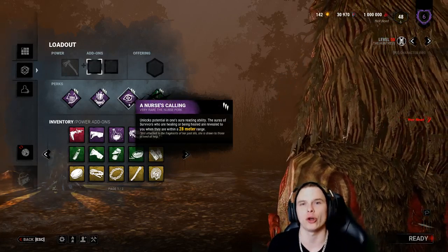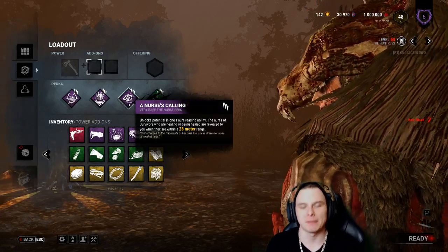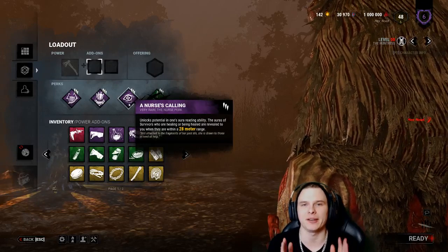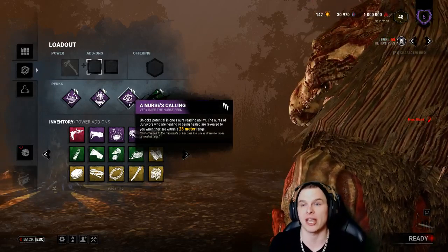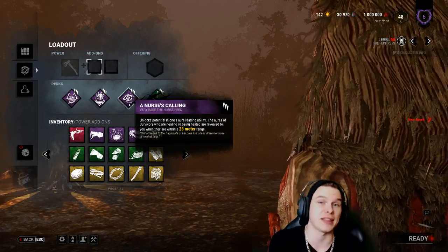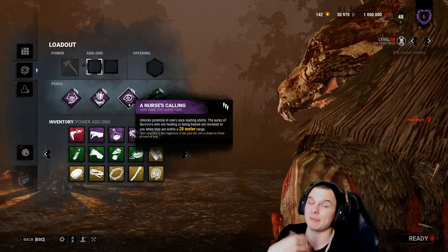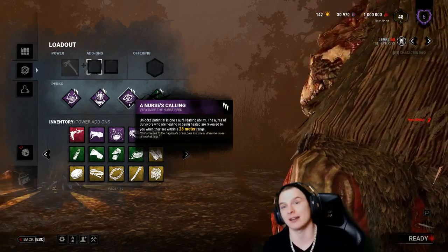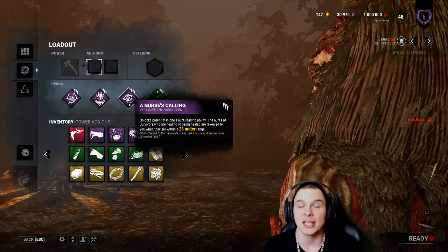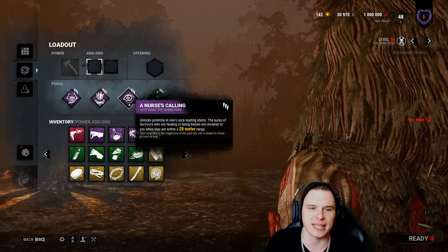Notice there's nothing to speed up the game - unlike the Trapper who should run Enduring, Brutal Strength, and Bamboozled. The Huntress doesn't need those because she can play smart with light-hiding and accurate hits. A good Huntress knows when to pull up at a pallet versus walk through it. If you don't know when to do that, replace Nurse's Calling with Enduring.